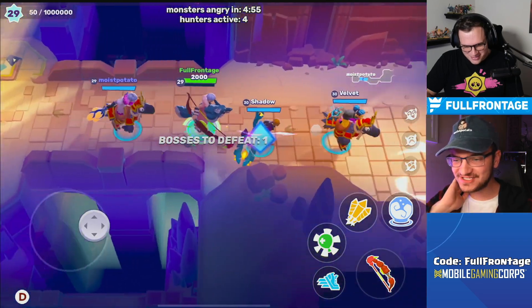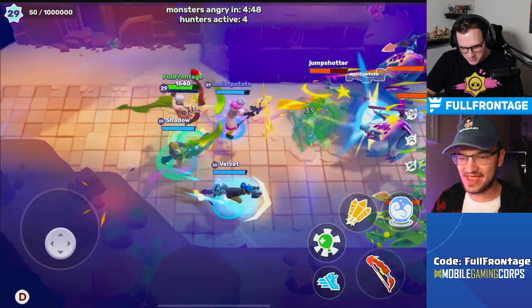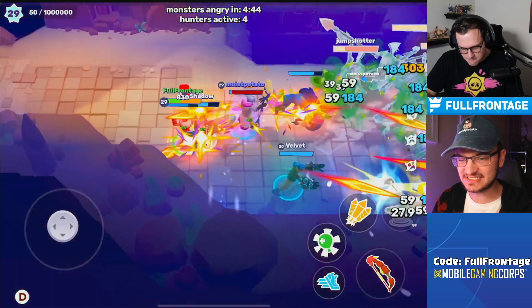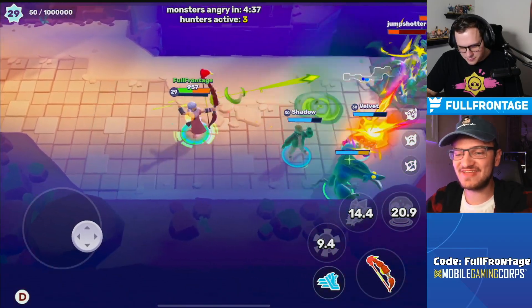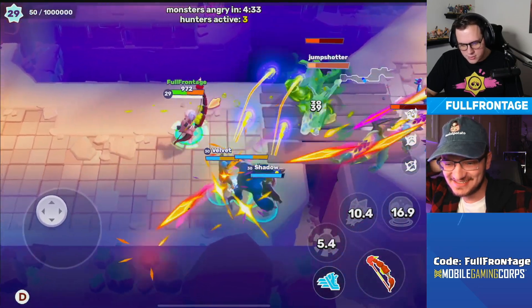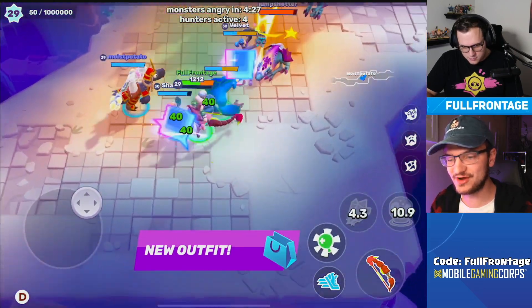Full Frontage, we're in! We got our mounts. I have the brand new weapon — it is the chicken stick — and I'm gonna die. I tried to get the heal off to a great start. I just realized I don't have any healing gadgets, but I have the group heal so we should be okay.